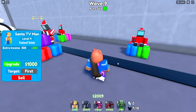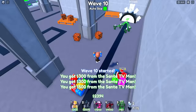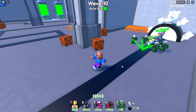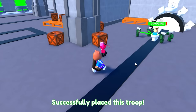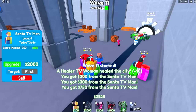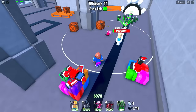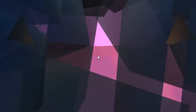I rearranged my units and we have a pretty good placement strategy going. I maxed out my green laser cameraman placements, so I'm placing my healer woman to do more damage. We can hopefully out-scale all the way through these matches. Upgrading the Santa TV Man for two thousand dollars — done. She's doing pretty good damage. There's a parasite — get him out of here!